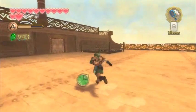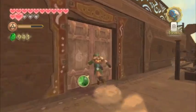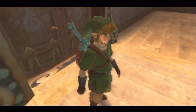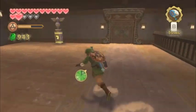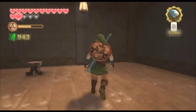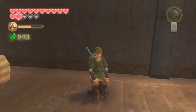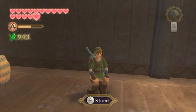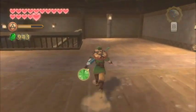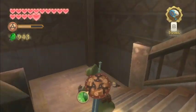Hey guys, welcome to chapter 12 of the Skyward Sword video walkthrough. This chapter is going to cover the Sand Ship, the fifth dungeon of the game. The first time I played through Skyward Sword and the first time I played through the Sand Ship, it stood out easily as my favorite dungeon, and I couldn't really point a finger to why that really was. I think it's just the uniqueness of the style.